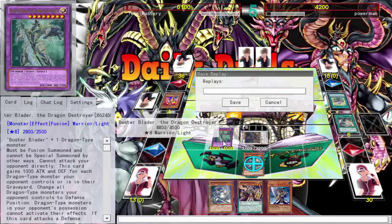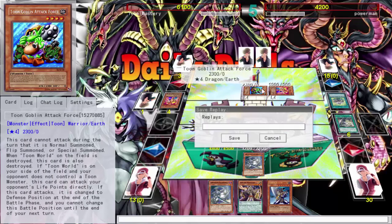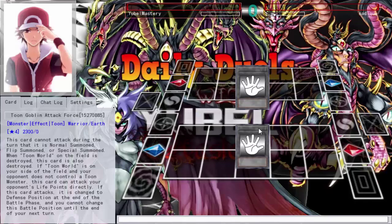Giving him two monsters that can't attack directly in defense mode, getting that pierce damage — lock it down. He can't summon from the extra deck, couldn't even go into a Castle or anything. Let's go ahead and get another duel, and then I'll start talking.